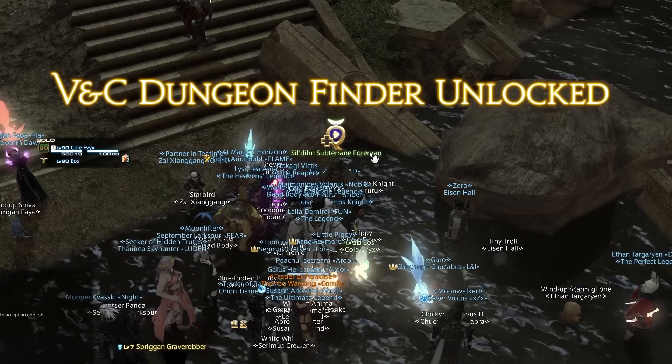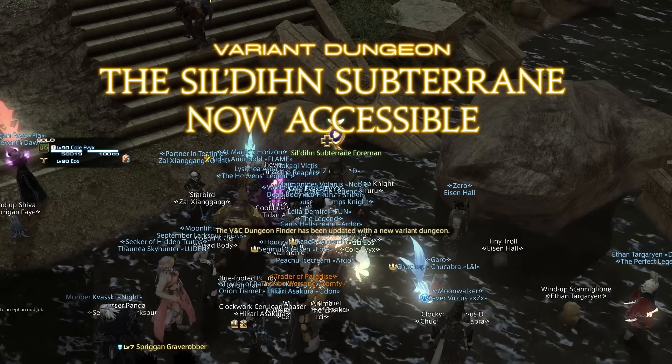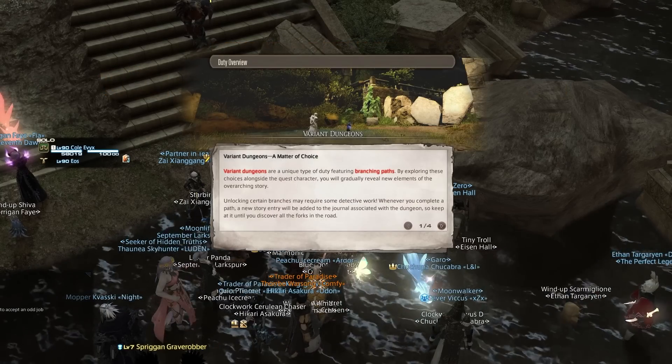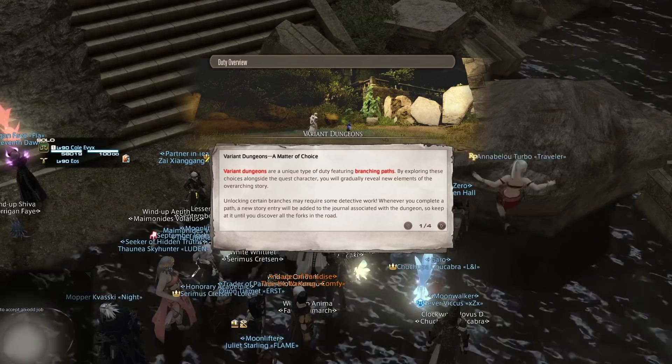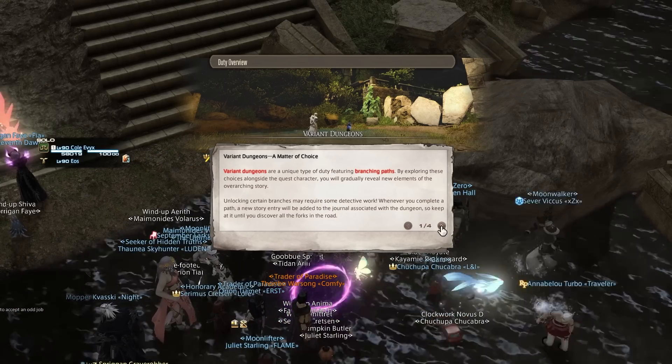Through the questline you'll eventually be prompted that the VNC is now unlocked, along with a description of everything going on with it. There are multiple different paths you can explore to unlock more story, which can be added to a story journal also accessible through the VNC menu.